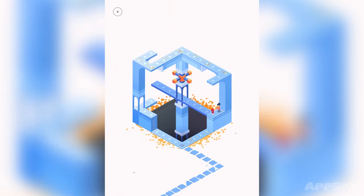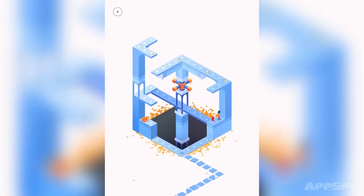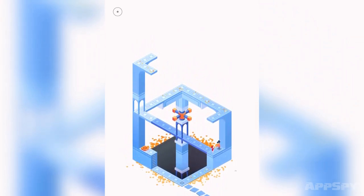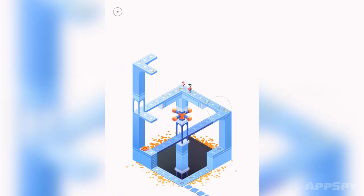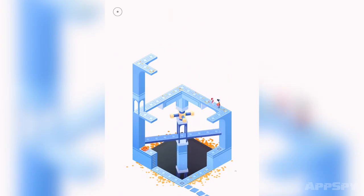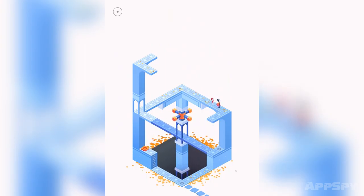These introductory levels are serving as a tutorial. I've stepped on that platform, which is raising this one. I think I now need to go back here — if I go there, it looks like this can now be turned. What do I need to do now in order to get up there?